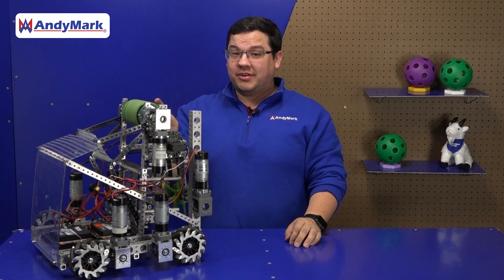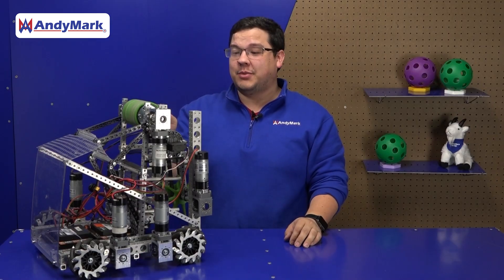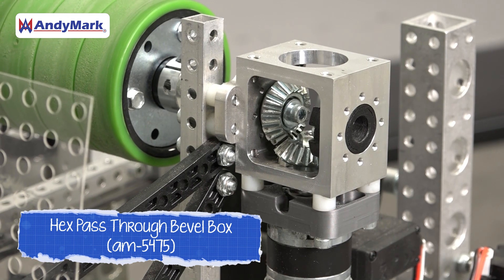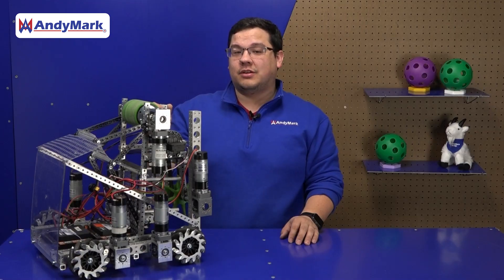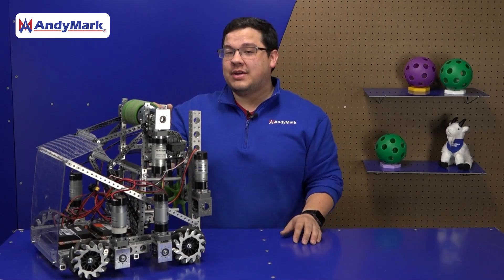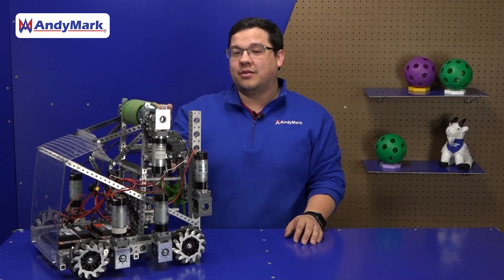In flywheel-based systems, oftentimes teams will want to use high-speed, low-reduction motors. In this case, we're using a one-to-one gearbox off the motor to provide plenty of speed for this flywheel. For flywheel-based systems, the velocity of the wheel is incredibly important for a consistent launch. We recommend using the built-in encoder on the back of every Neverrest motor to be able to get an accurate velocity out of your wheel.